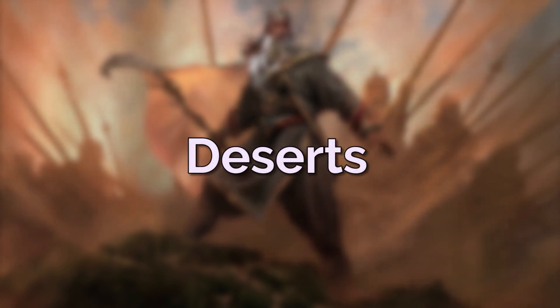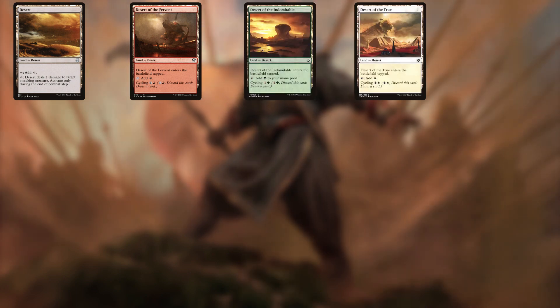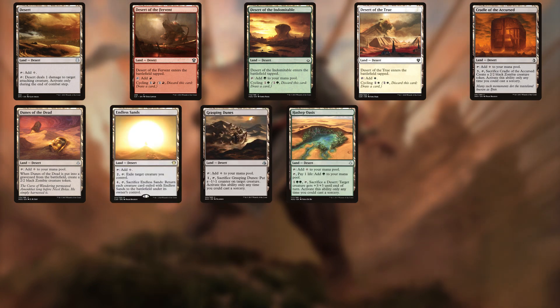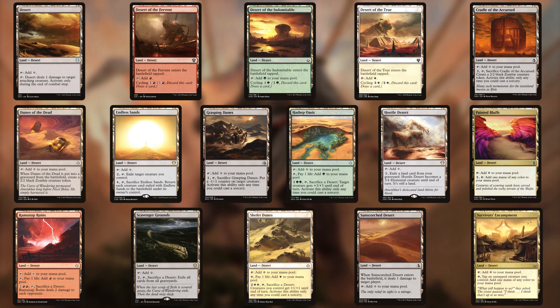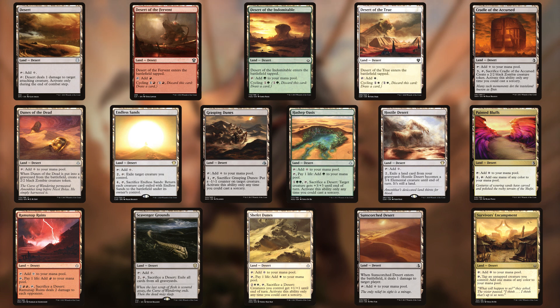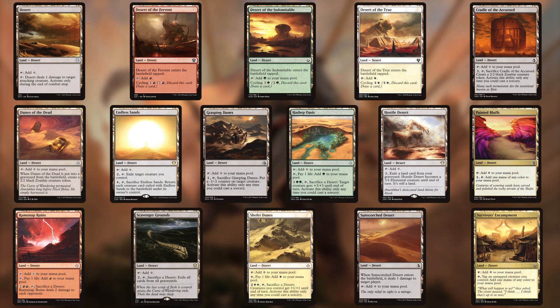First up we have our deserts, and there are 16 in our green, white, and red colour identity: Desert, Desert of the Fervent, Desert of the Indomitable, Desert of the True, Cradle of the Accursed, Dunes of the Dead, Endless Sands, Grasping Dunes, Hashep Oasis, Hostile Desert, Painted Bluffs, Ramunap Ruins, Scavenger Grounds, Shefet Dunes, Sun-Scorched Desert, and Survivors' Encampment. A lot of these lands are not very good — plenty of draft chaff like Sun-Scorched Desert and Painted Bluffs — but we need them for our density of deserts. There are some good ones though, like the coloured deserts that come with abilities, and Scavenger Grounds which is a Commander staple.